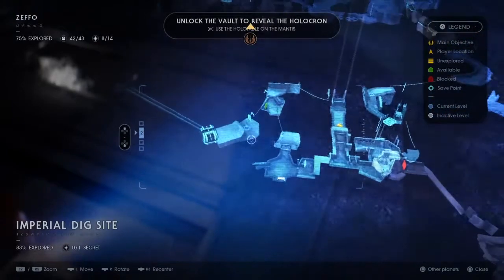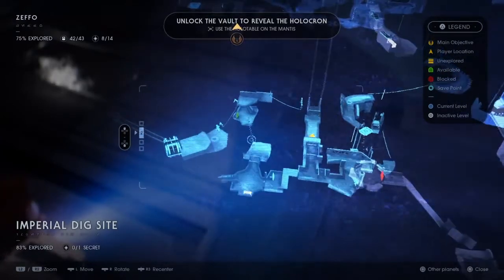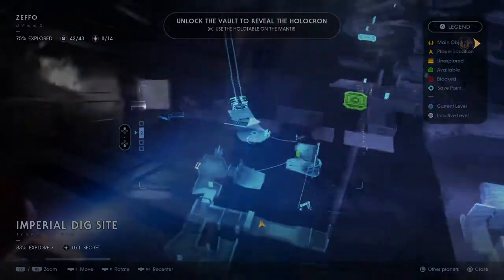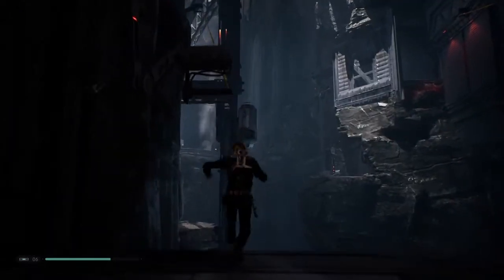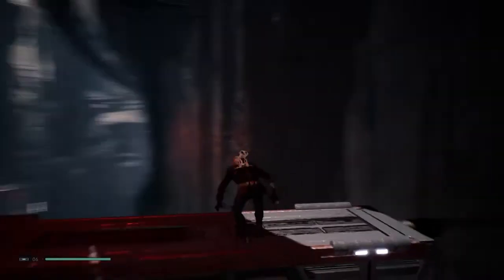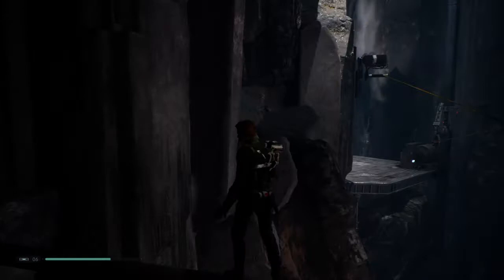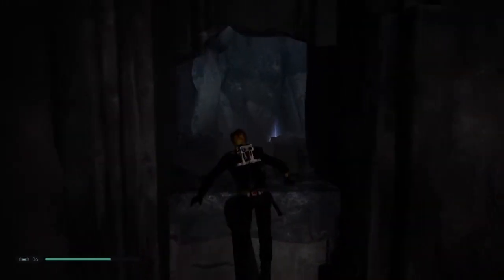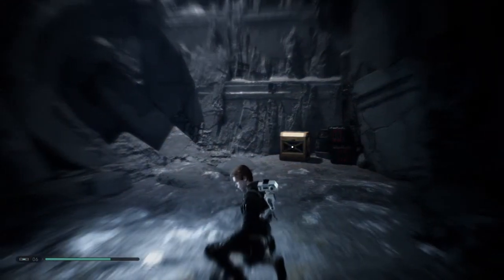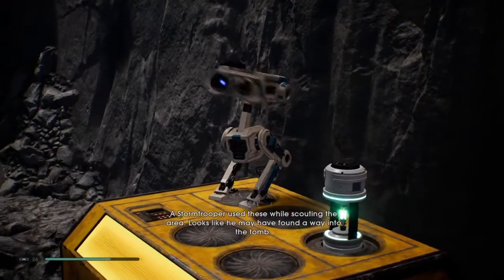Moving further on, we're back in the Imperial Dig Site but this one's a little trickier. You need to have unlocked a bit of this area. Above where that platform is, there's a small ledge — let go of the rope early and jump back as I do here, though landing it perfectly is better. You need force push to get through the door here. Come inside — there's an echo — and just to the side of that is the stim canister. It's a tricky spot because it's not somewhere you'd normally explore unless you knew it was there.